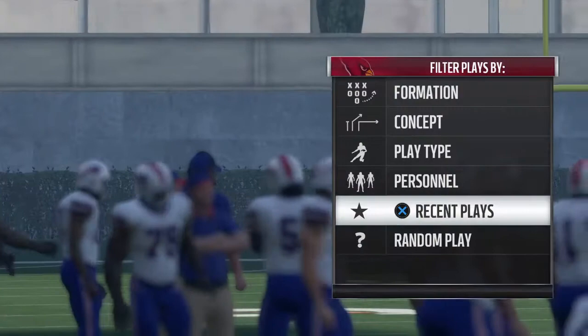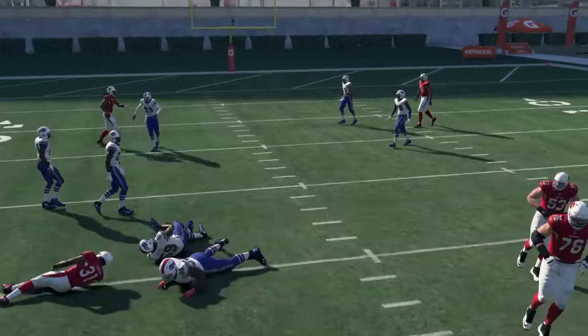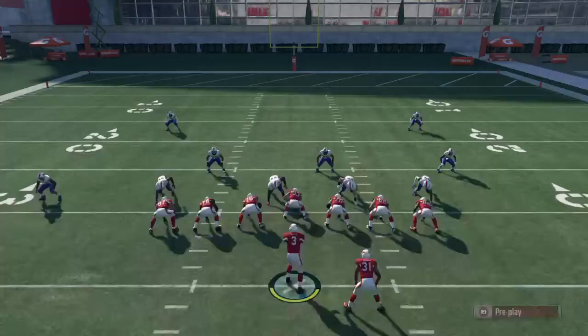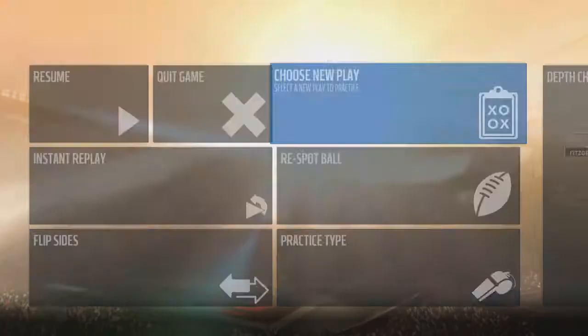Here's man coverage. R1 will always beat man — watch R1, it will destroy man pretty much always. Depending on how fast your running back is and how fast their linebacker is, it'll vary. But X normally does beat man too — right when he makes that cut you're supposed to throw it and he beats the defender. It just doesn't replicate in practice mode but it does work on head-to-head.